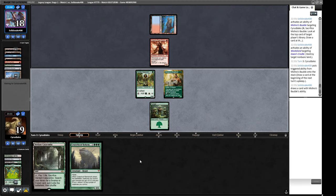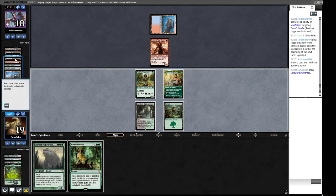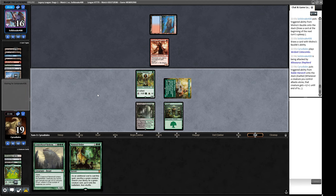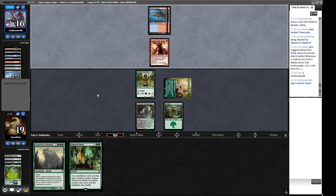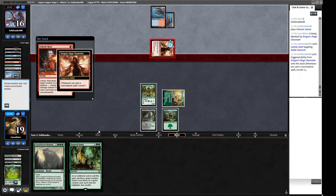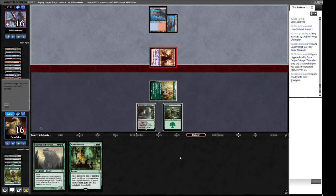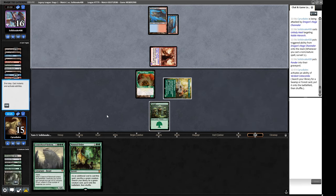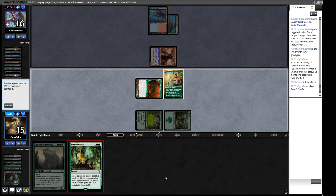They're not attacking with their Channeler. Natural Order — we are one mana away from being able to do that uncounterably, I may add. We attack — it'll get Exalted so it'll be a two-two. If we find a land next turn we get to put an Atraxa on the stack, which should be able to beat most of what our opponent's doing unless they have a Stern Dismissal to bounce it, but we'll still draw a bunch of cards. Float some green mana — we fetch a Dryad Arbor end step, meaning if we draw a Cradle we can put an uncounterable Natural Order on the stack.